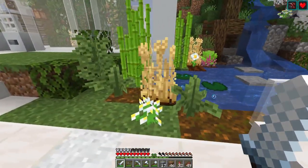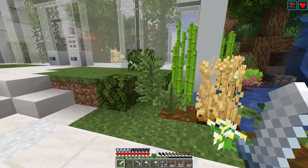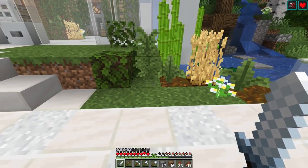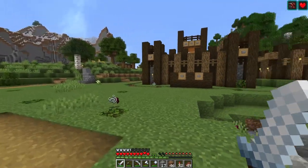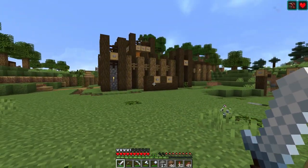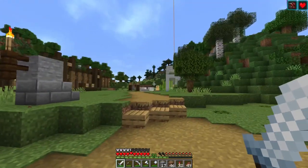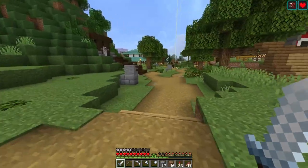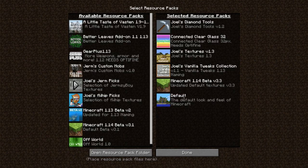I went back to the old ferns — I don't like the new ferns either, I went back to like the 3.1 or 3.2 ferns. But everything else you're seeing is pretty default. I can give you a look at the texture pack — let me park myself somewhere. Yeah, it's fine. Go to resource packs: I'm running the 1.14 beta 3.3.